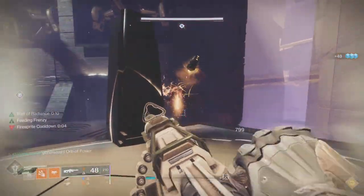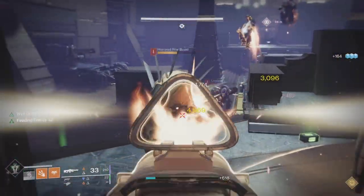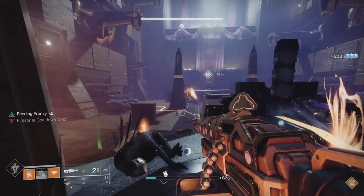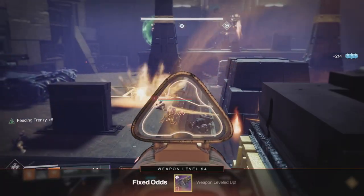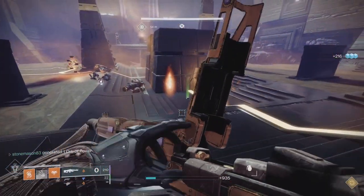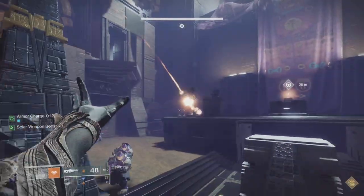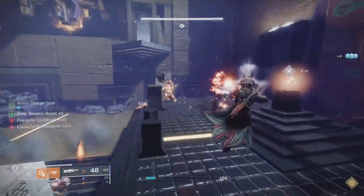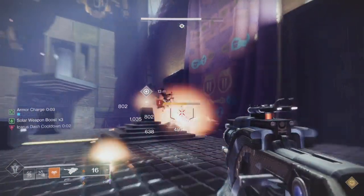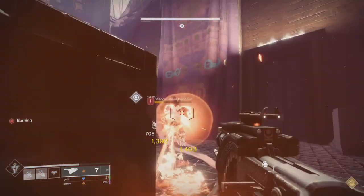Incinerator Snap deals more scorch at base if you hit all five projectiles, but I don't like the way it feels — I prefer the single-target precision range of Celestial Fire. That said, Incinerator Snap would be very good to combo with firebolts since they cover a similar radius: firebolt a big pocket of ads, Incinerator Snap, and you'll probably set off an ignition chain.